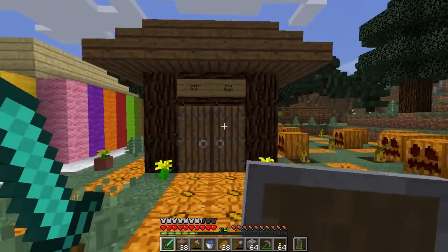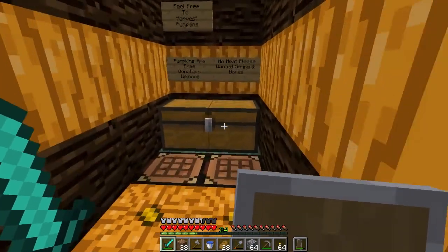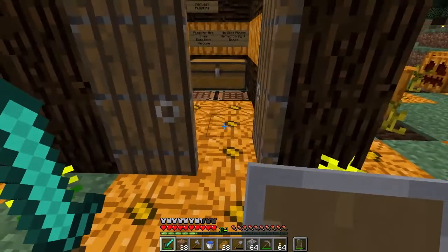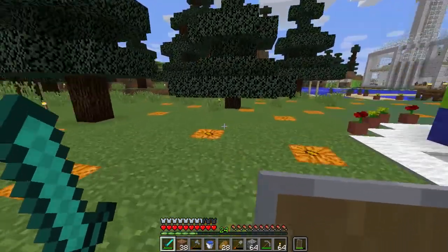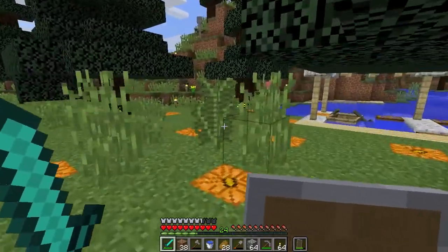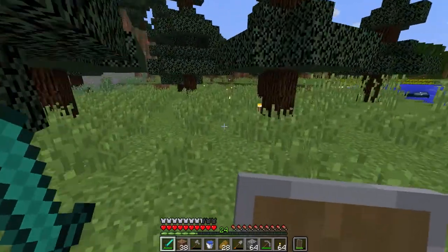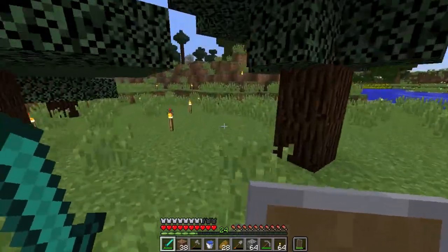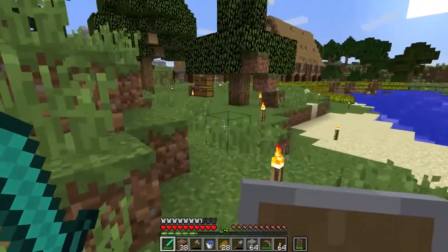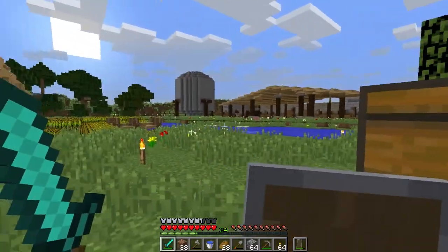This is the pumpkin shop — my little pumpkin area. Because I've grown so many pumpkins there are jack-o-lanterns everywhere, because I thought I might as well put them down and it looks better than torches. It's made the area really nice. With the dyes I've got dark gray and light gray sheep — black sheep too — and they're going quite well.